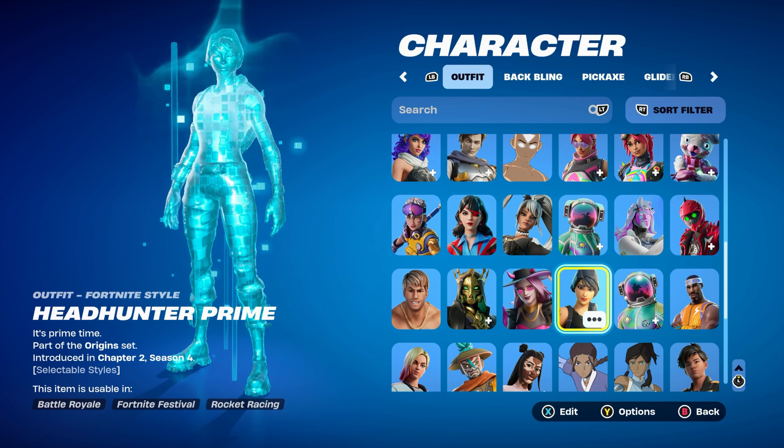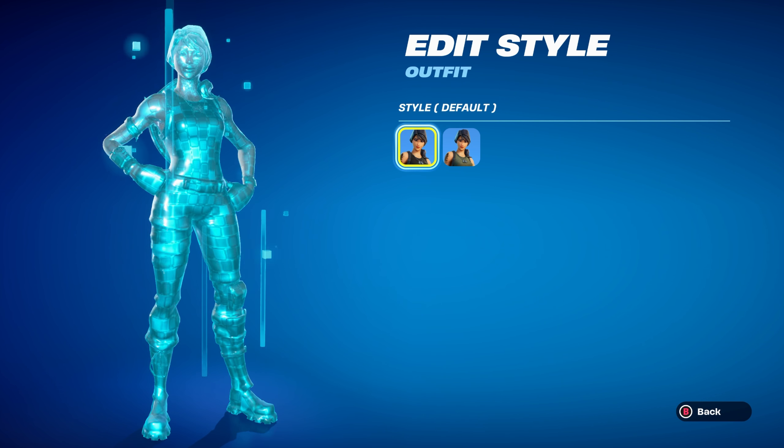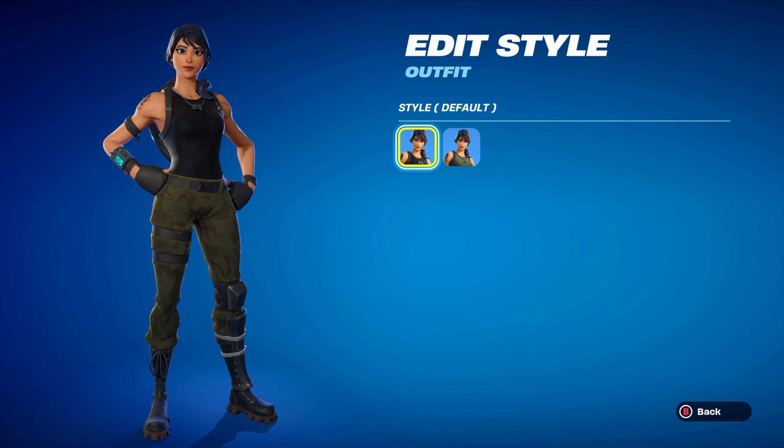The Headhunter Prime skin is part of the Origins set introduced in Chapter 2 Season 4. It has two edit styles: default and camo. So I made five combos for each.